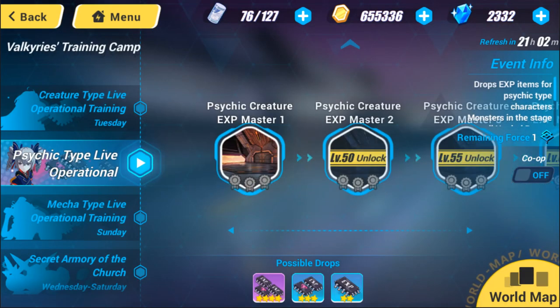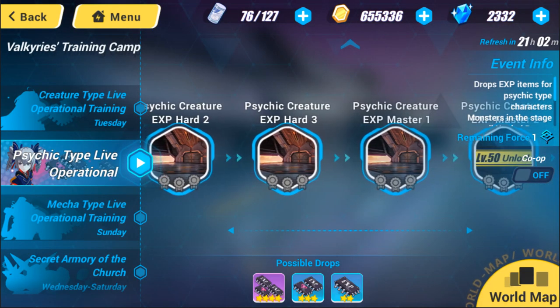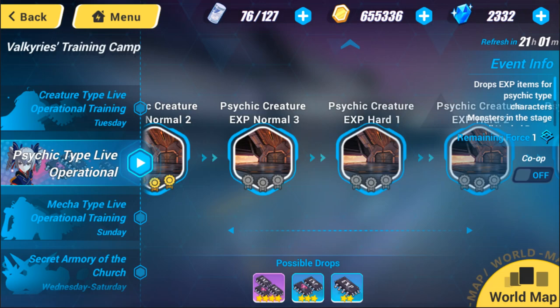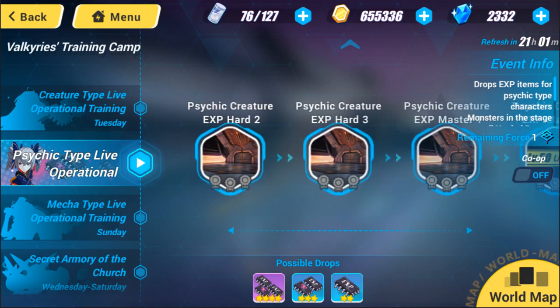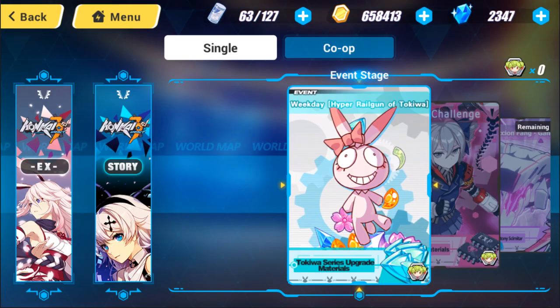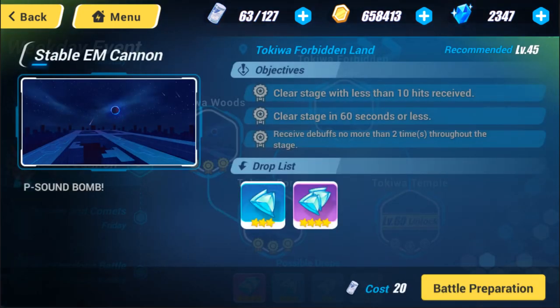Then there's the valkyrie challenge for exp materials. I heard this isn't really worth it until around level 45 or 50, because the drops just aren't enough for the stamina cost. But I would say you should do each stage at least once for the 15 crystals if you want crystals, and depending on what weekday event we have going on you'll get used to them.